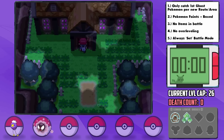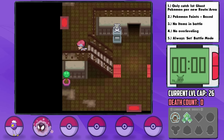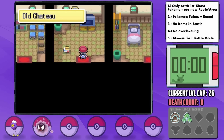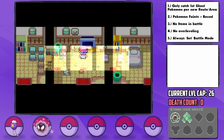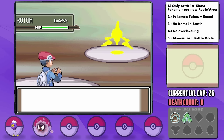With our second badge in hand, we can now use Cut to access the Old Chateau, a distinct area located to the north of Eterna Forest. Not only is this place great for training up Special Attack EVs, but it also gives us a new encounter. In one of the rooms, the TV is flickering, and if approached at nighttime, none other than a Rotom will emerge. Thank god for Platinum — in Diamond and Pearl, you have to wait until the postgame to catch it.